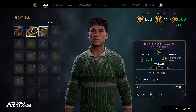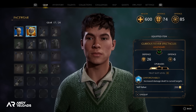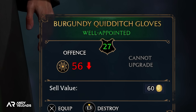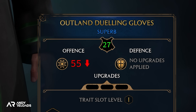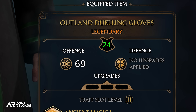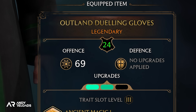Gear is color-coded in this game, with each color indicating better quality and more beneficial stats. Green is the base level, called 'well-appointed,' followed by blue which is 'superb,' then purple which is 'extraordinary' — or epic as my old World of Warcraft days would have it — and finally orange, the best gear available, called 'legendary.'